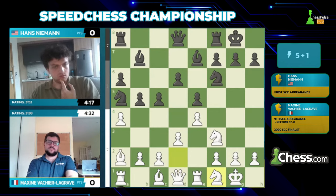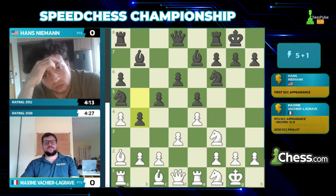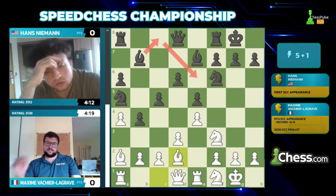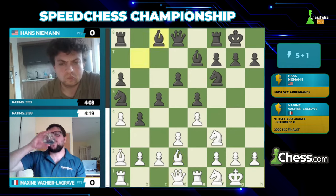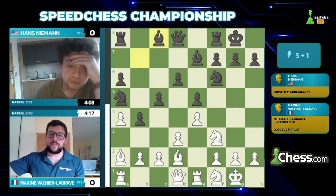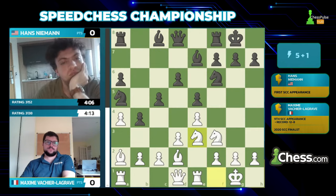Still within theoretical waters. Sometimes I see this bishop c8-bishop e6 maneuver — I'm never totally sure how to handle this position with Black. There are two ways of dealing with the bishop on b7: you can either activate it with the d5 break and make the bishop shine on the diagonal, or you can reroute the bishop back to c8 and e6. In this particular position, the second option is more intuitive, and that's what Hans goes for, displaying a good understanding of the position.